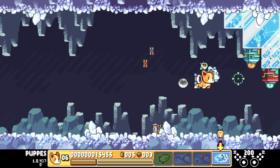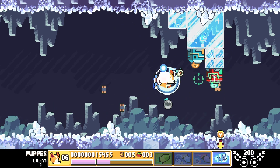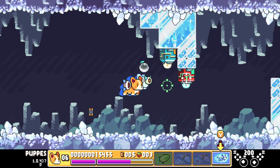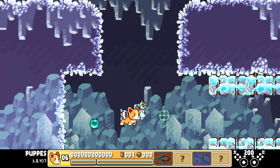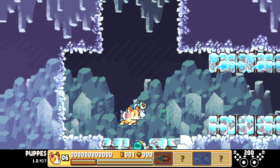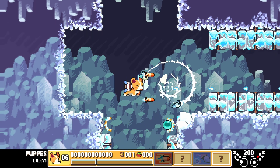Use the absorb ability to gradually charge this silver ball until it becomes turquoise. At the bottom of the ice shaft, after the Nick Justice fight, the ball will disconnect from your ship and open an alternative route containing the capsule with the Timestop ability.